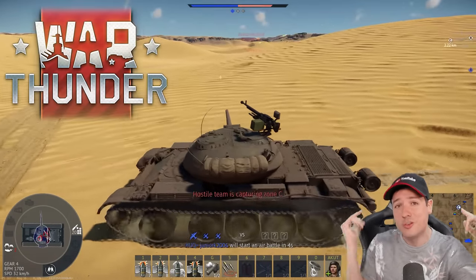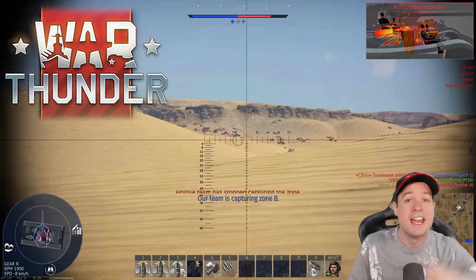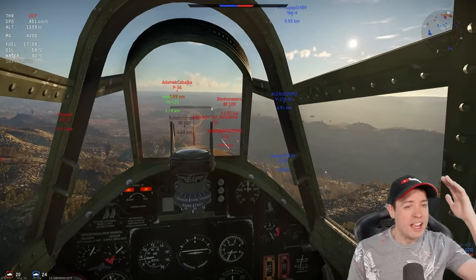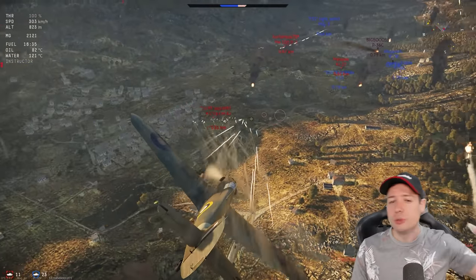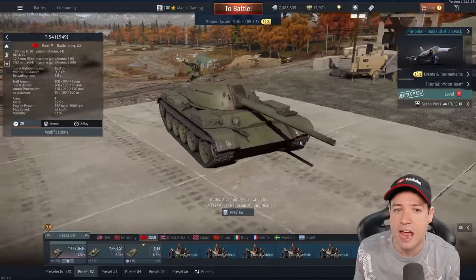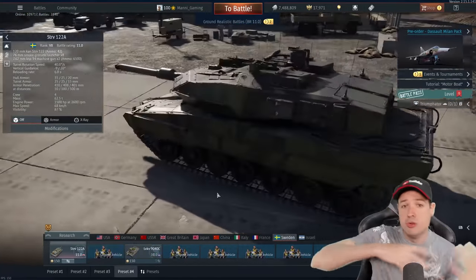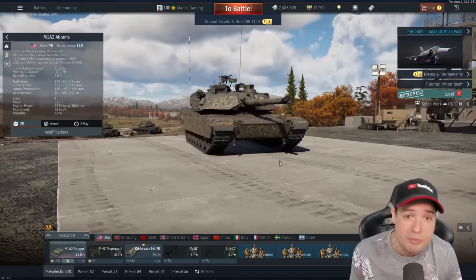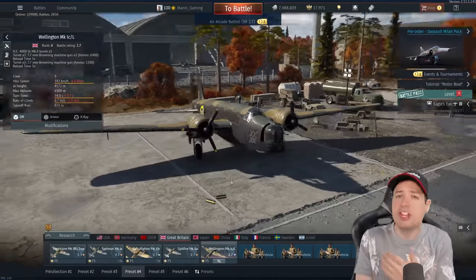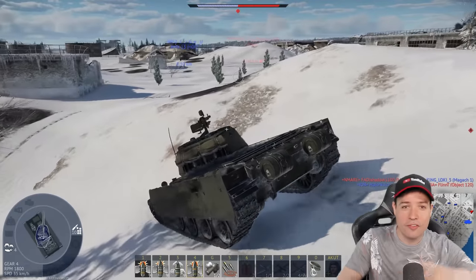What's up friends, this is Mani and welcome — today's sponsor is War Thunder, one of the most amazing fun games I've been able to play in a long time. This game offers everything: ground battles, air battles, sea battles — air to air, air to ground, sea to sea, sea to ground. The only thing they don't have yet is space, but everything else is here: World War 2 tanks, newer tanks, massive bombers, helicopters. If you want to play a vehicle game, this is the game for you.